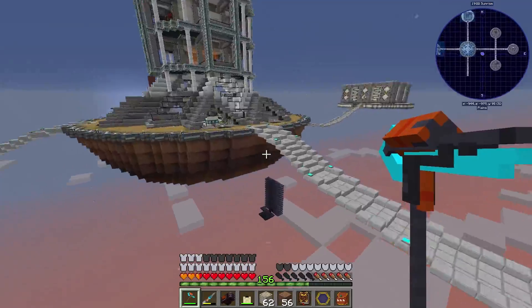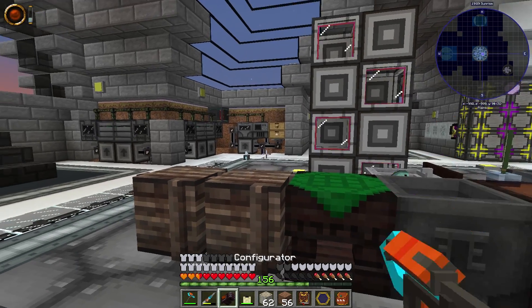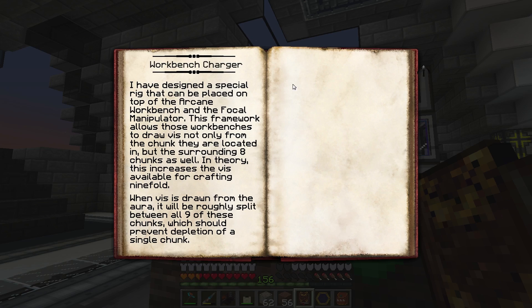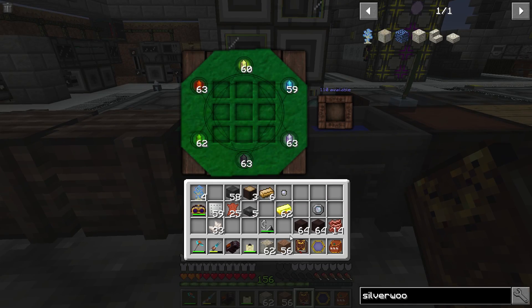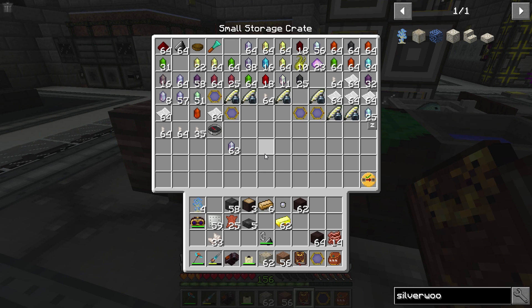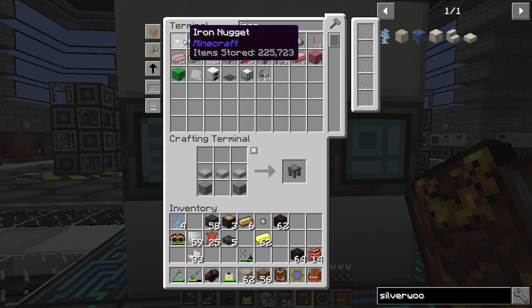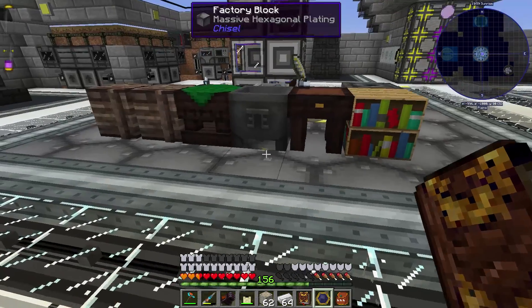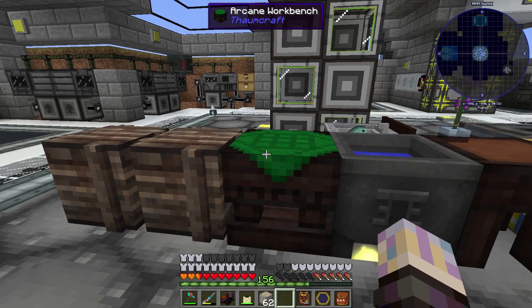Let's go ahead and convert some of those planks over. What do we need here? It was a Vis Resonator — I keep calling that a Focal — two planks, two iron. Let's grab the Vis Resonator, two planks, and two iron nuggets. Oh, it needs more Vis — we don't have enough Vis in this chunk.